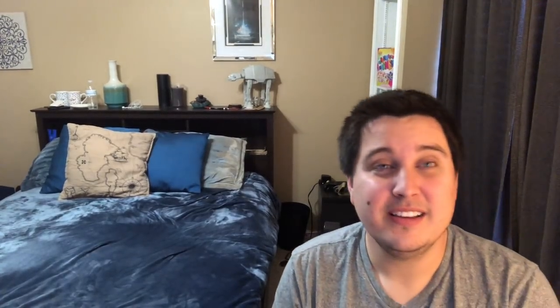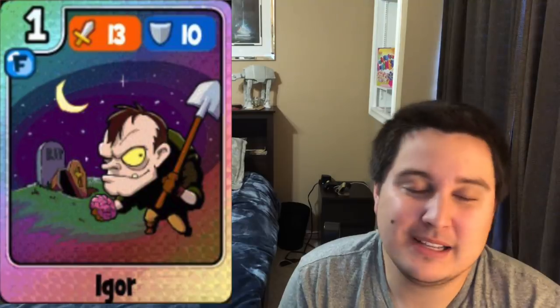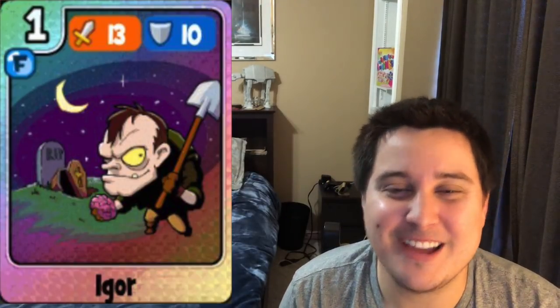Next up we have Igor — 29 attack, 26 defense — a curse card. I like Igor as a reference to Young Frankenstein, which is a great movie you should watch. But because it has such a low attack, I'd just dust this card. It's a reference to Igor, the sidekick to Dr. Frankenstein — not a good card, dust it.